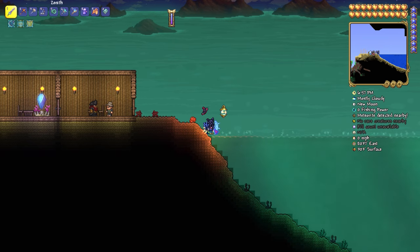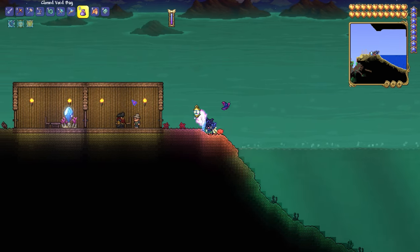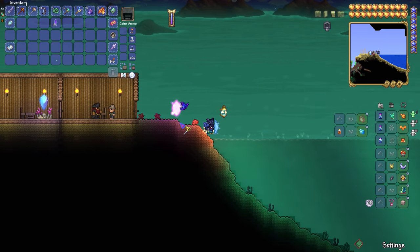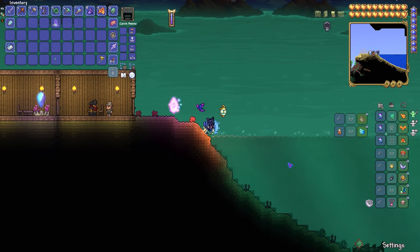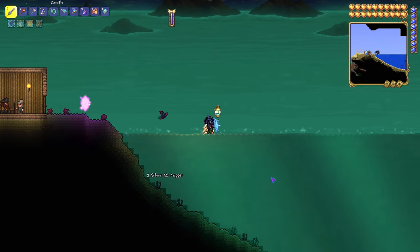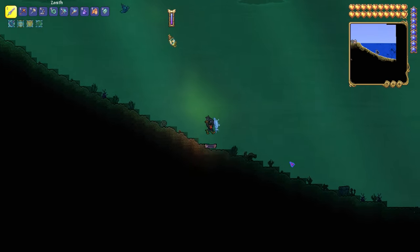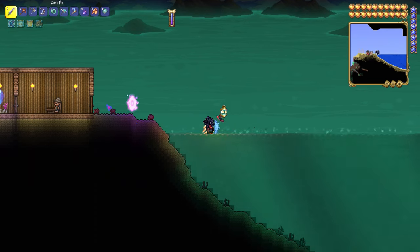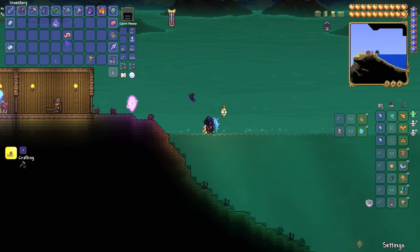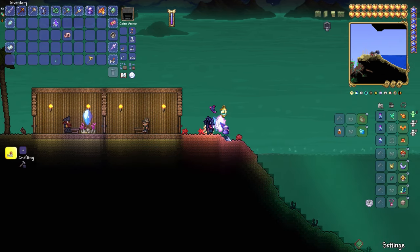That's a bloodworm — okay, hang on, where'd that bloodworm go? We're gonna need to find a net. Do you sell a net? If I can find this bloodworm I'm actually going to try to scoop it up with the golden bug net. What is that — a toxic fish? Let me see if they drop anything. I should get some water candles to see what these modded things drop. There's a bloodworm — yes! What does this do? Four percent — it summons the Old Duke if used as bait in sulfur.